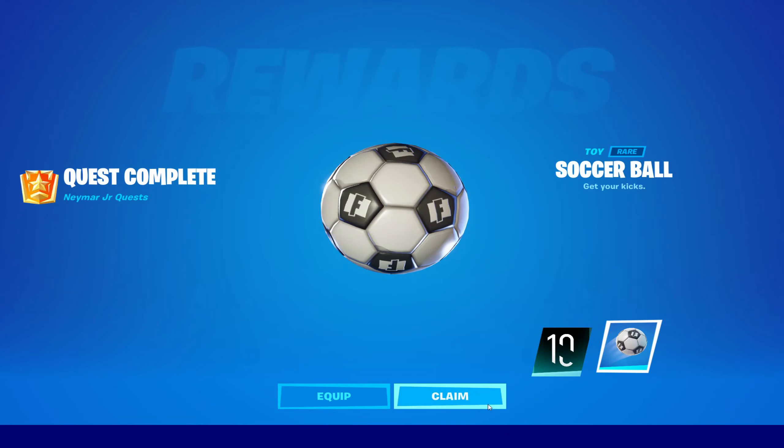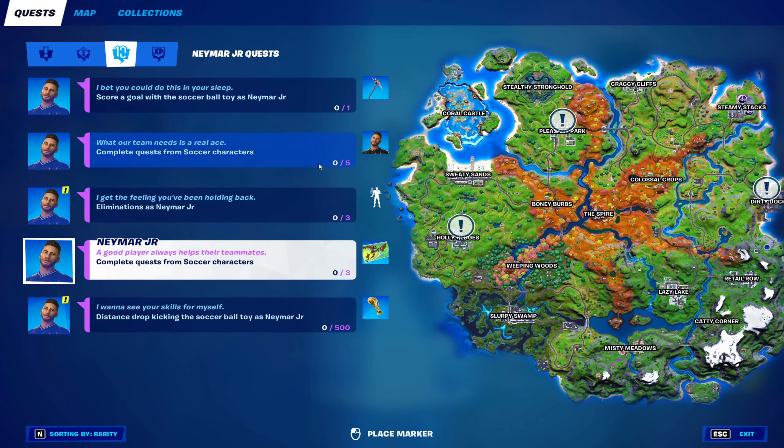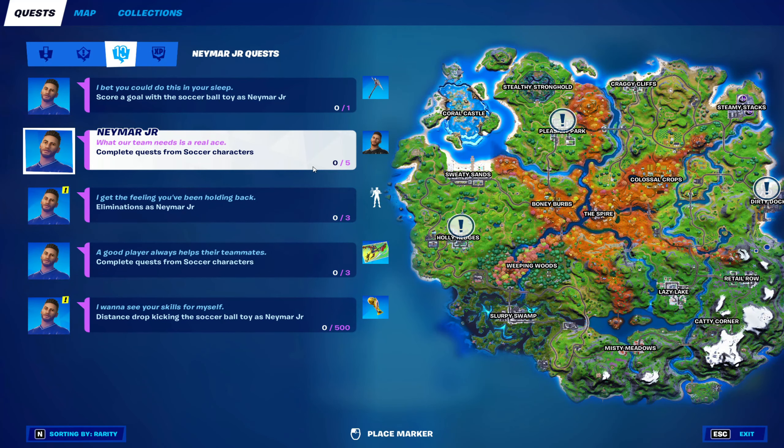Now we're gonna complete quests from the soccer character and we need five quests to do those two. So three for this, which I think should account for this one as well, and then two additional for this one. So you need two drops, two places — I'm guessing every character can give you two or three.